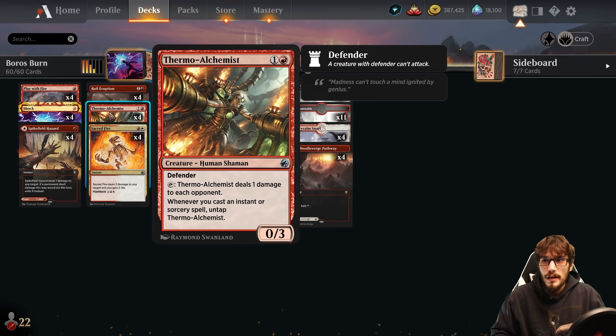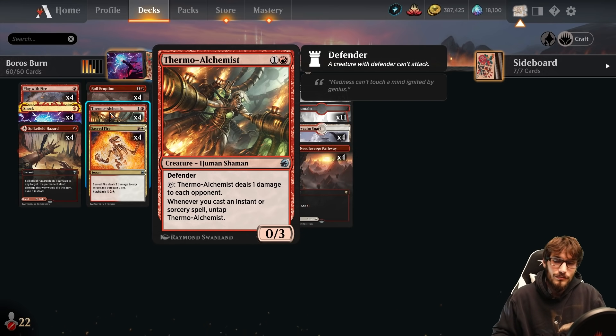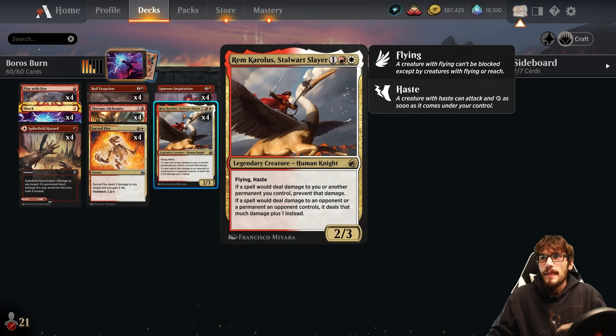The first core pillar is Thermal Alchemist — for two mana, a 0/3 with Defender. We can tap it to deal one damage to each opponent, which is really cool. Whenever you cast an instant or sorcery, you get to untap the Alchemist. So you're tapping it, casting, untapping it, then tapping it, casting and untapping it — just so on and so forth.